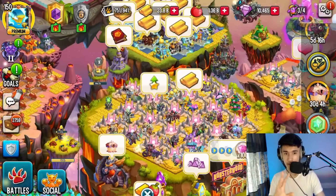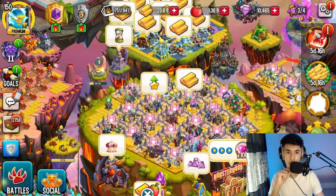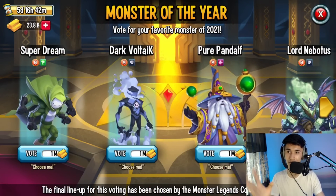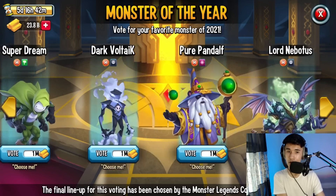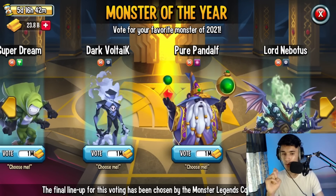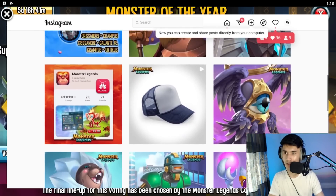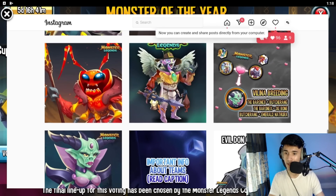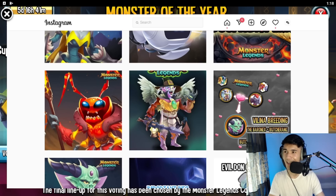When you log in, go to the right section of the game, scroll up, and you'll see the little gold icons that say Monster of the Year. Tap on it and you'll see: 'Monster of the Year — vote for your favorite monsters of 2021.' The five contenders are Super Dream, Dark Voltaic, Pure Panda, Lord Nebatos, and Lord Inheritor. They made a little short post about this — I'm not sure if it's on their Instagram, let me check.